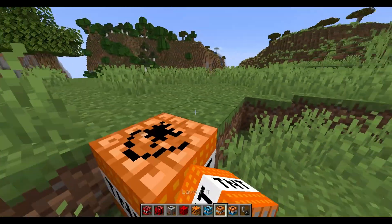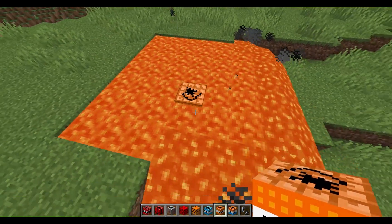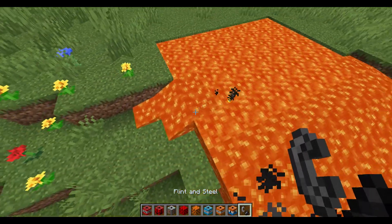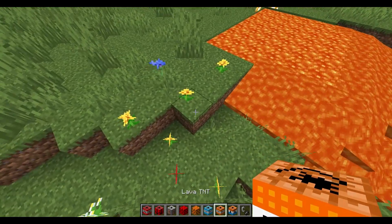Lava TNT — let's put a bunch of lava. I didn't even do anything. All it takes is just two lava TNTs and they just explode.